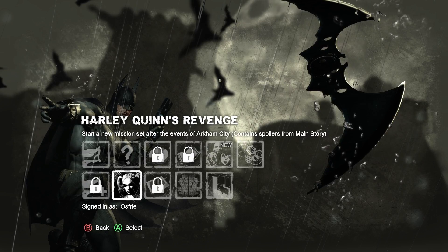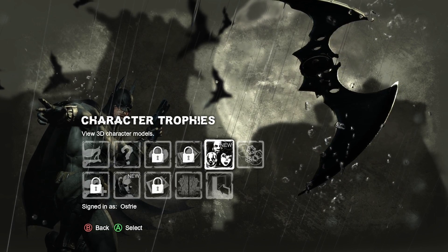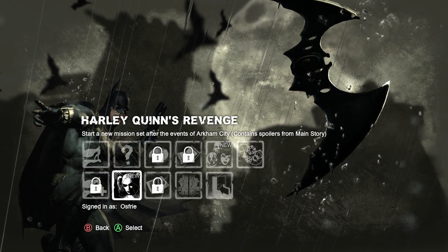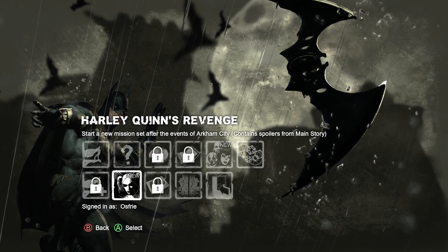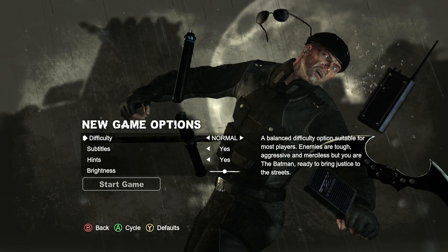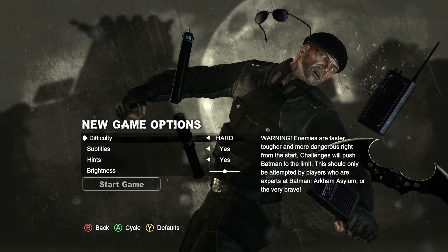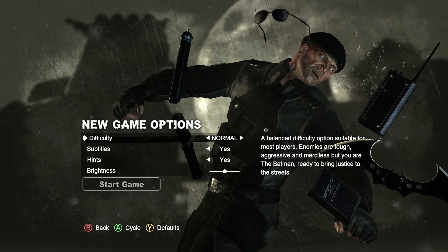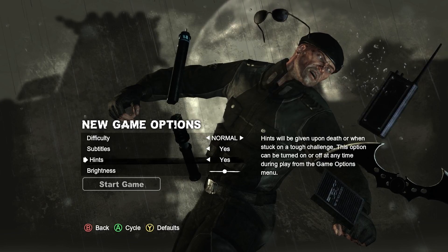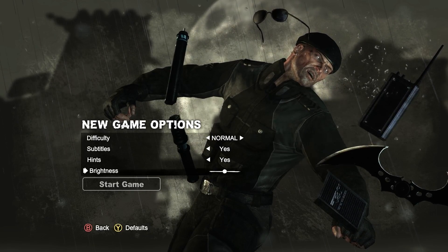There's a mission set after the events of Arkham City — contains spoilers from the main story. 3D models, okay. At least when we finish the campaign, if I can remember that this exists, we could probably do that too. Difficulty wise — not easy, that's for sure. I would go hard, but I'm going to go normal. That's probably going to be hard enough.